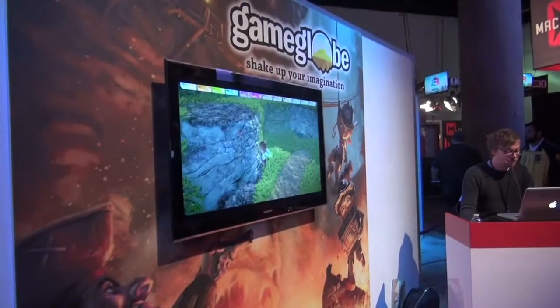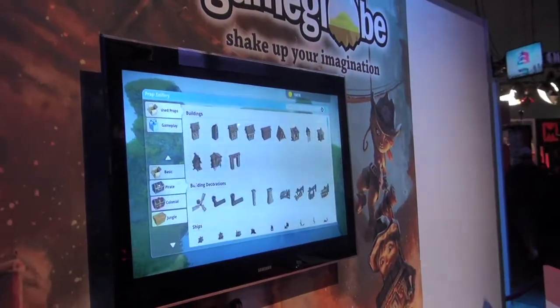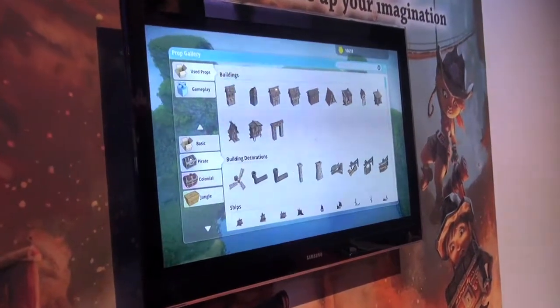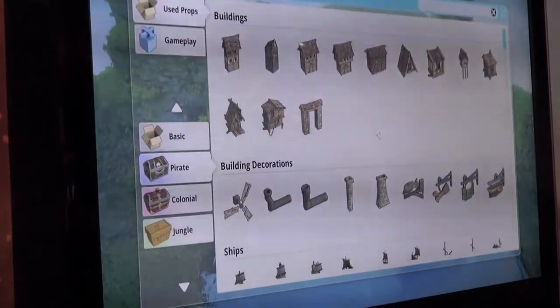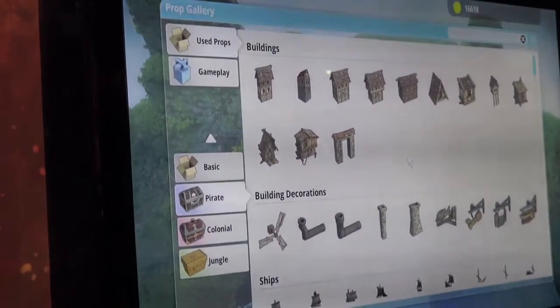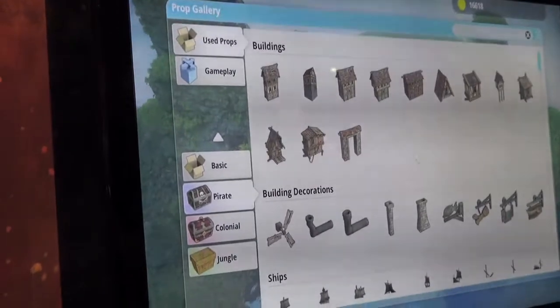I'm going to move on to the third tool where we add some gameplay to this world — it's called the Prop Tool. We have literally thousands of different props available inside the game, everything from houses to decorations to ships to platforms to gates and doors and levers and buttons and traps. They're sorted into different themes like a pirate theme, a colonial theme, a jungle theme, a mercenaries theme, an explorer theme, and we'll be unveiling many more themes down the road.